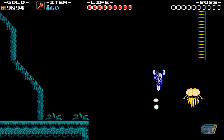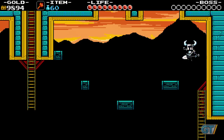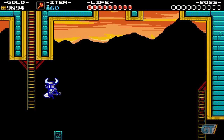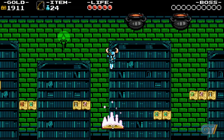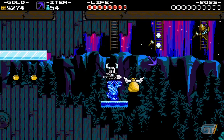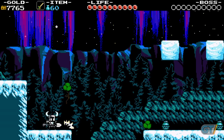Not since Super Meat Boy has a 2D platformer felt so precise. Shovel Knight moves exactly where you want him to at all times. If you die, it's because you messed up. Starting out, Shovel Knight's abilities are rather straightforward. He can jump, attack, or dig with his shovel and bounce off things in a manner similar to Scrooge McDuck. Before long, you'll also acquire a slew of usable items, such as an anchor that functions like the axe sub-weapon from Castlevania and a blade that lets you dash through the sky.